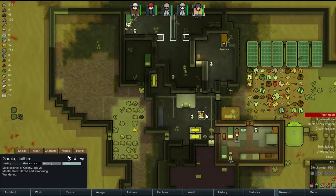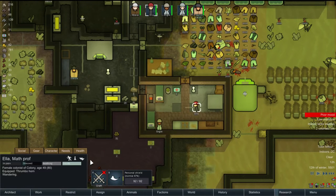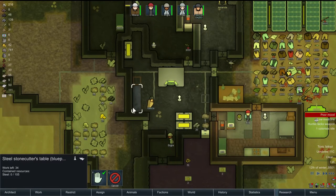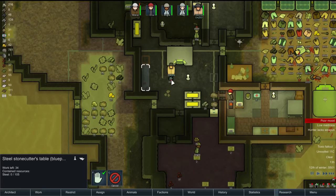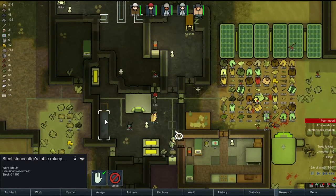Right now we're still in the middle of our toxic fallout. We have two idle colonists, believe it or not. I can't believe it — I don't know what's going on. Are you just wandering around in circles? We could make this okay to get to; people will get a little bit sick. We also have some marble blocks around here. We gotta just get some things in here and start getting things made.